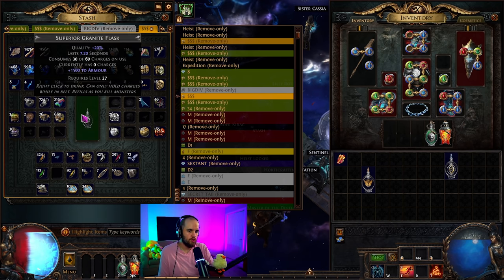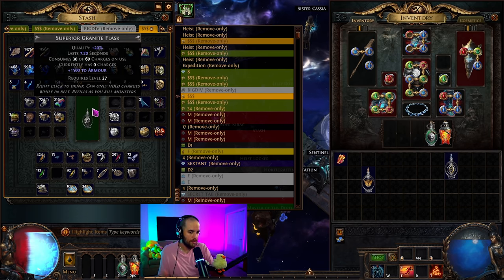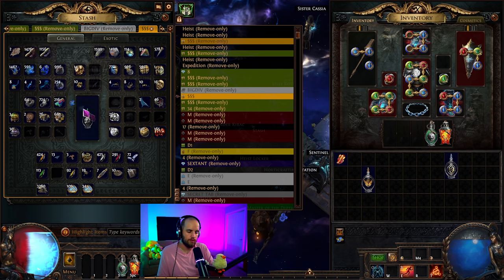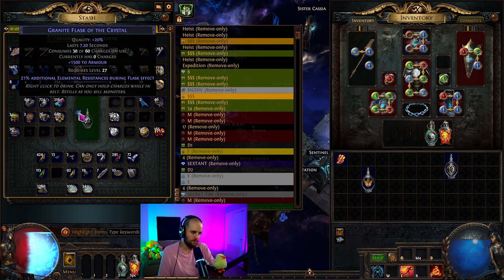You do want to make sure that you quality your flasks with glassblower's baubles before you roll them — it only requires four instead of ten if the item is white. The idea is that we're going to be rolling with alteration orbs. Depending on the suffix that you get, elemental resistances might be something you want to cover for max resist on a curse or something like that.